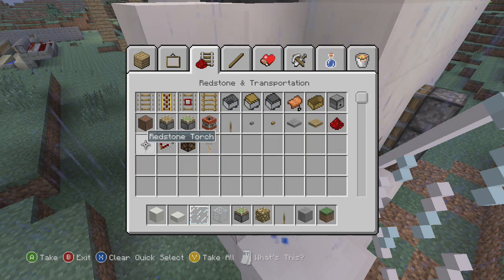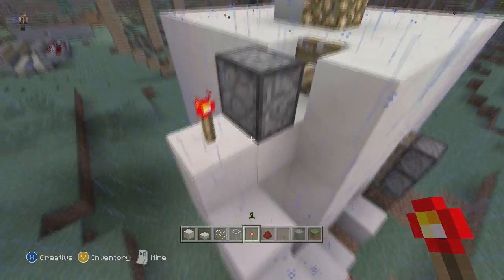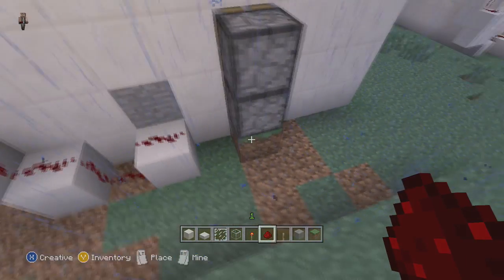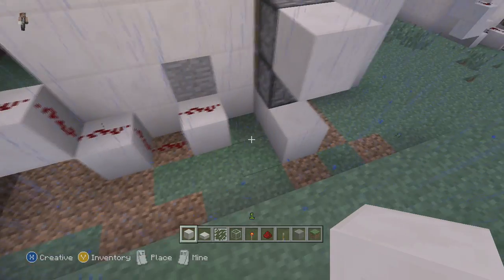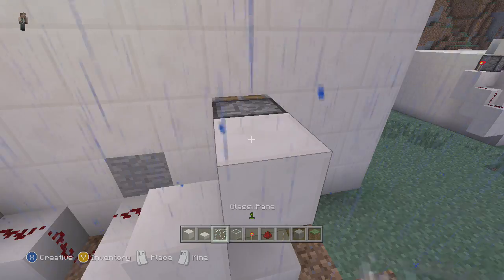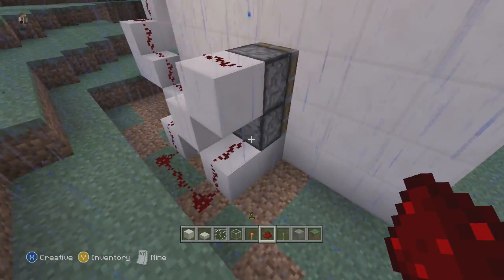We're going to need a torch and redstone dust. We'll put a torch here so it's extended, then dust it down to there. This one's a little trickier — we'll put a block here and then a block here. We need this one to go here so we have a nice little stairway, and we can put the redstone up to there and then go around like that. So both of them are being activated.